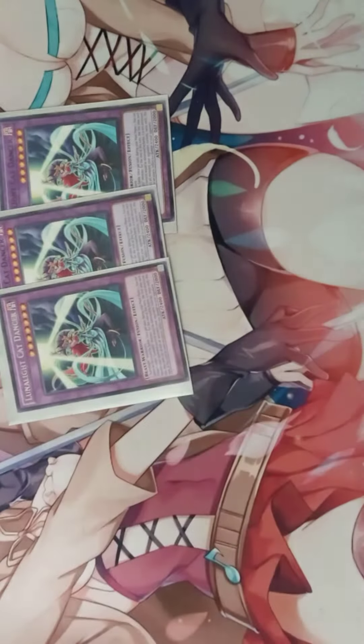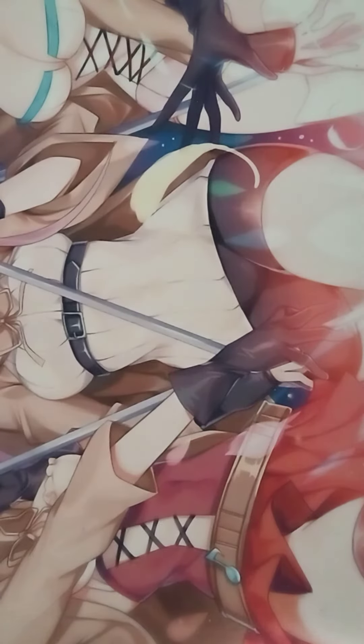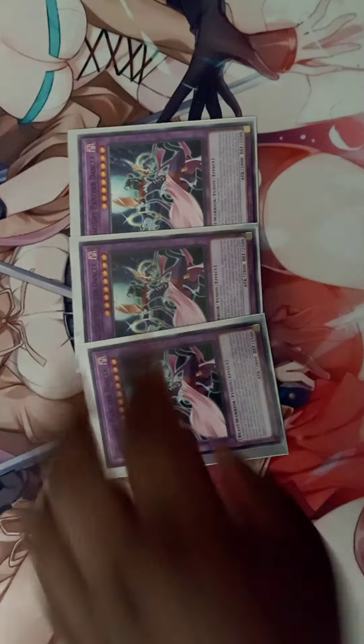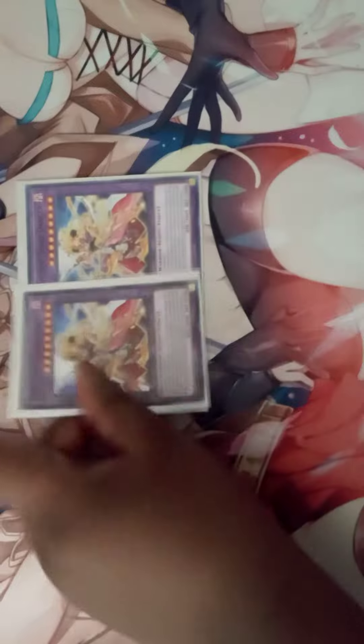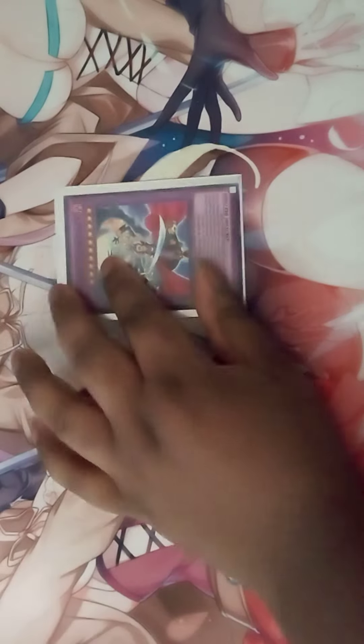Now for the extra deck: three copies of Lunar Light Cat Dancer, three copies of Lunar Light Panther Dancer, two copies of Lunar Light Saber Dancer, and the last card is two copies of Lunar Light Leo Dancer.